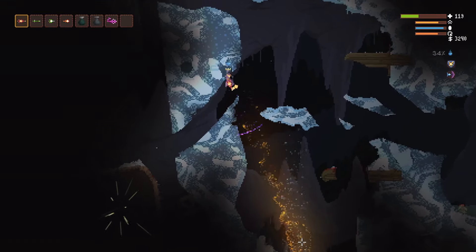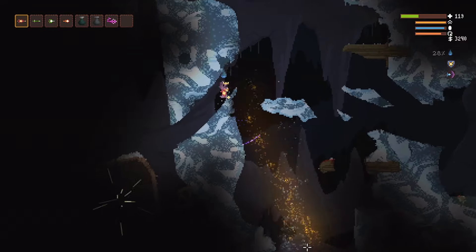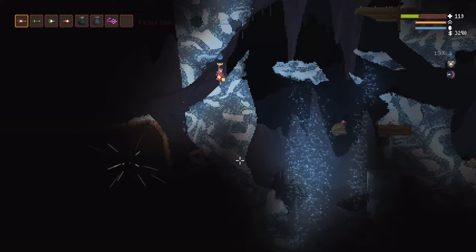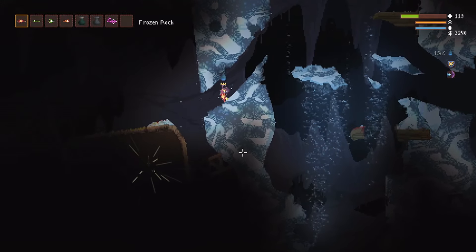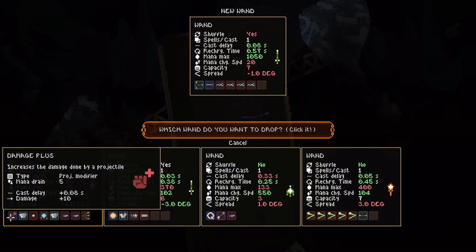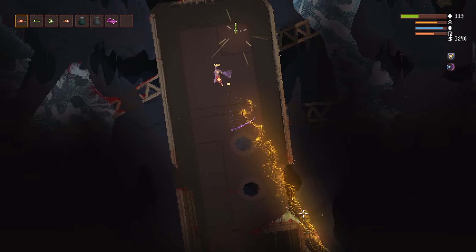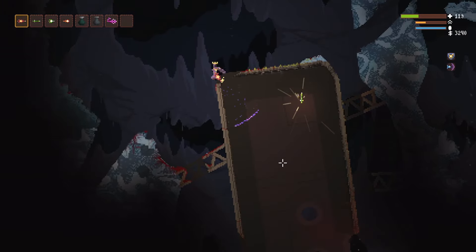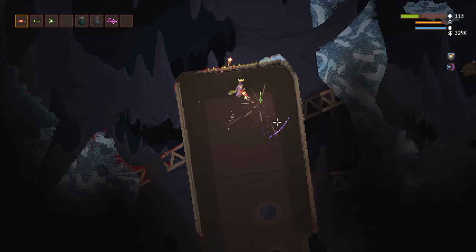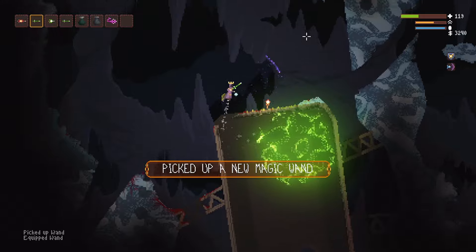Even though we know the worm that got spawned is dead, there might be another one, so you should still be on your guard for any worms that suddenly come running out of nowhere. Worse on a path is an interesting modifier because it actually increases damage — it increases damage by eight, which is almost a damage plus. I might want that. You know what, I'm happy with the ones I'm currently using.